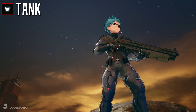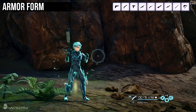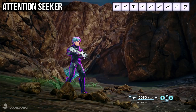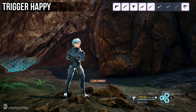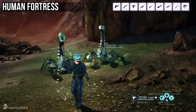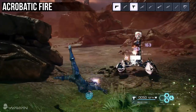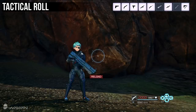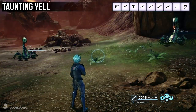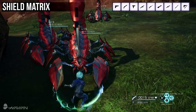The next role is Tank. Tanks draw enemy aggro and protect the team from harm. They can use the following skills: Armor Form temporarily increases your defense; Attention Seeker makes enemies more likely to target you for a set period of time; Trigger Happy temporarily reduces reload time; Human Fortress stops you from flinching when taking damage; Acrobatic Fire lets you dodge left or right while still firing; Tactical Roll reloads your gun while doing an evasive roll; Taunting Yell provokes the enemy into focusing on you; and Shield Matrix stops you from moving but makes you impervious to damage. Holding down the button can extend the duration of the skill.